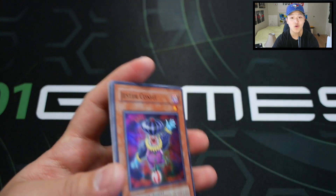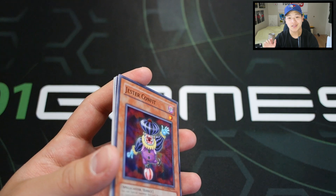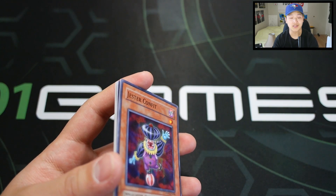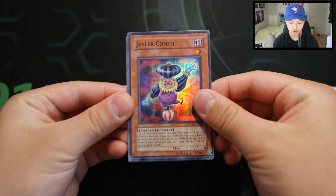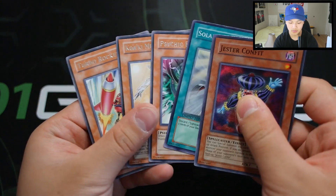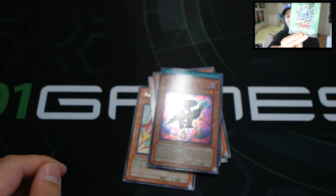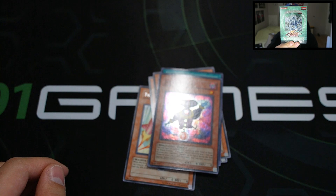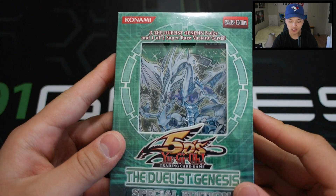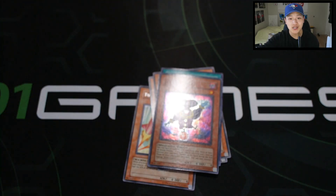Alright guys, so this is pretty much it for our pack opening. I really hope you enjoyed this video. Give this video 100 plus likes - next week's pack opening is going to be the Duelist Genesis, probably the best pack opening ever because it's a pretty old special edition. So we got Jester Konfie and Solar Recharge. Remember, 100 plus likes for the Duelist Genesis - I know you guys want to see this pack opening. Duelist Genesis next week! Thank you so much for watching - this is Sam signing out. Have a wonderful day and I'll see you guys next Wednesday.